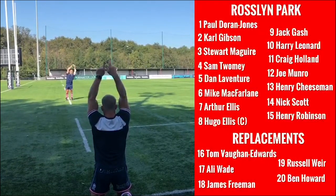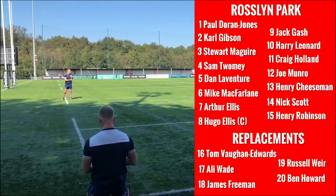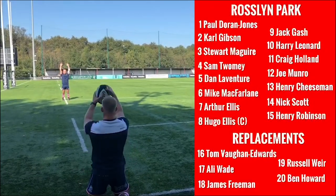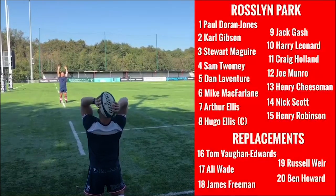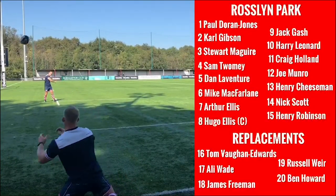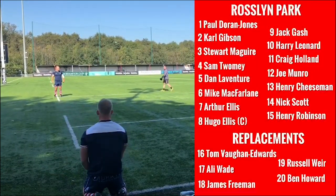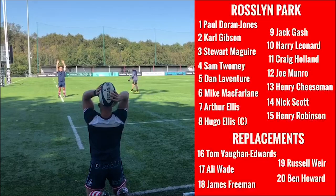A change in the pack with Sam Twomey returning after Henry Spencer's broken nose. Mike McFarlane's finish on the team try against Owies earns him a place in the starting 15. There's a new back half combo in Jack Gash and Harry Leonard. And a notable bench filler is Ben Howard, the exciting former Worcester man on the wing.